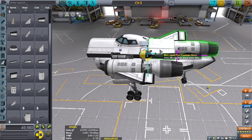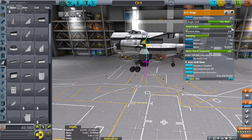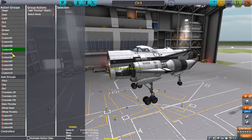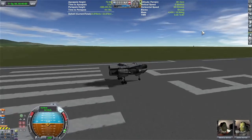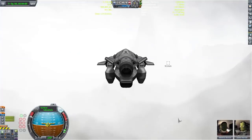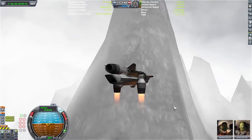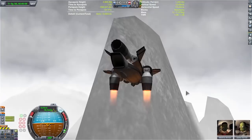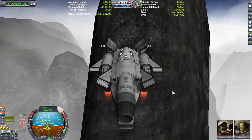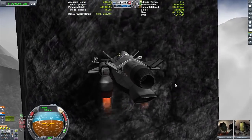You have to somehow trick the game into thinking that you've landed. How do you trick the game into thinking you've landed on a sheer cliff? Well, there are several ways, and one of them is to use gears. Gears have this almost suction-cup-like thing now where if they attach to the ground, they really stick on there — it takes a bit of force before they detach. I found this out in a video a while back, I think it was the mini SSTO, where I discovered this suction-cup-like feature of landing gears.